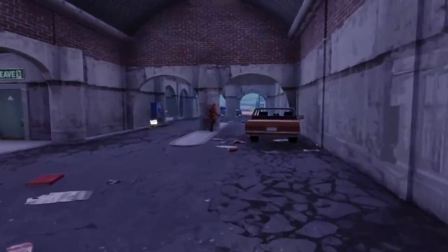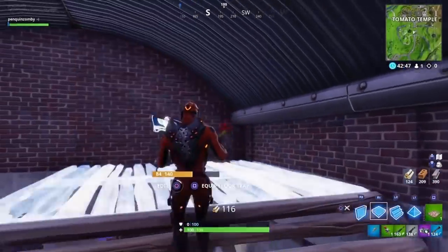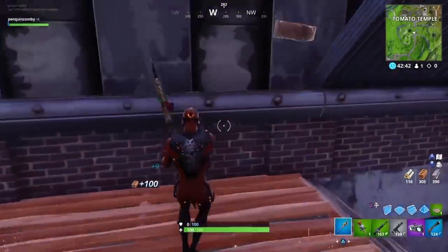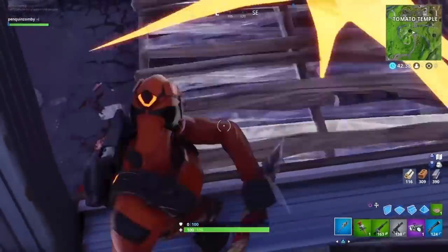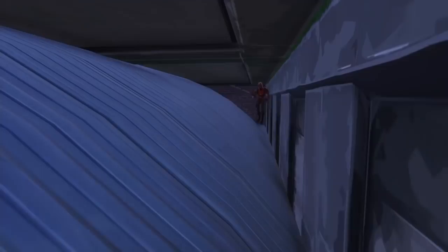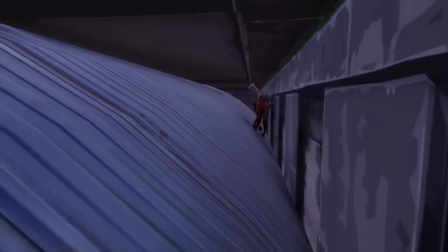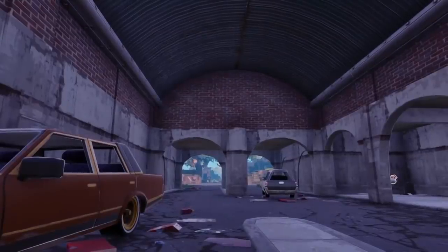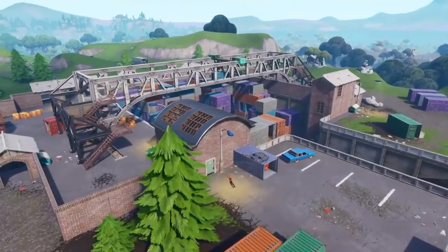Now this next one is inside the Tomato Temple Tunnel. You just build up here any way you want and you have to destroy one of these metal roof pieces. The entire space above the metal roof pieces is hollow, and if you wanted to, you can destroy one of the walls and go back even farther, which is definitely what I recommend doing. You can partially destroy one of the metal roofs and then shoot through it and drop down on anyone and ambush them — amazing spot, definitely recommend it.